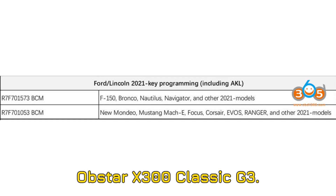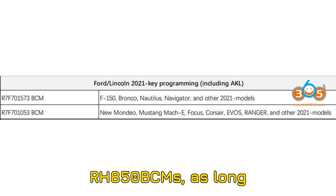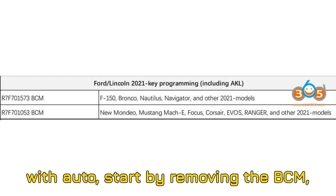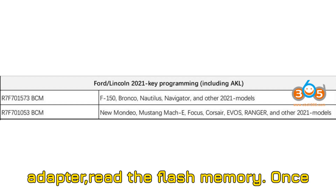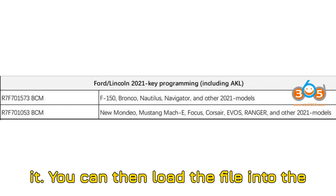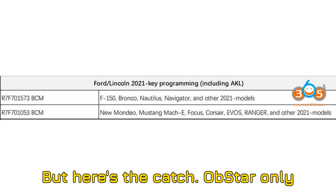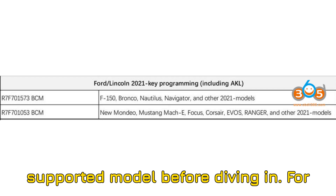Next up, let's talk about the Obstar X300 Classic G3. This tool is also equipped to handle Ford RH-850 BCMs, as long as it's the R7F701573 variant. Just like with Autel, start by removing the BCM. Then, using Obstar's RH-850 adapter, read the flash memory. Once you've got the dump, Obstar will automatically extract the PIN code from it. You can then load the file into the tool and choose to add a key or perform an all-keys-lost procedure via OBD. But here's the catch: Obstar only supports certain BCM variants, not all. So make sure you're working with a supported model before diving in.